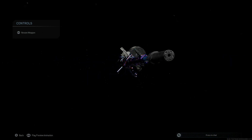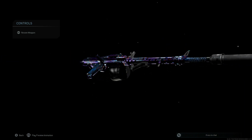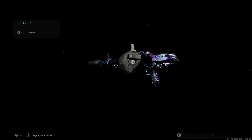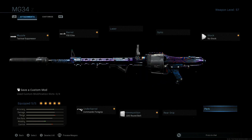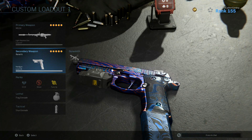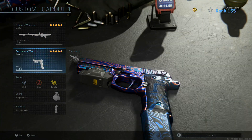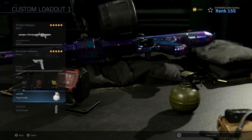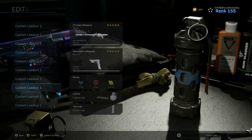This thing is a mean looking gun - it's got a great look to it, especially once you have it platinum, gold, or Damascus. The regular finish is kind of trash since it's meant to look like an old World War II recycled light machine gun. For the full class rundown: we've got the MG34 set up as shown, the Renetti burst in the secondary, perks are EOD, Ghost, and Tune Up, lethal is a frag grenade, and tactical is a stun grenade.